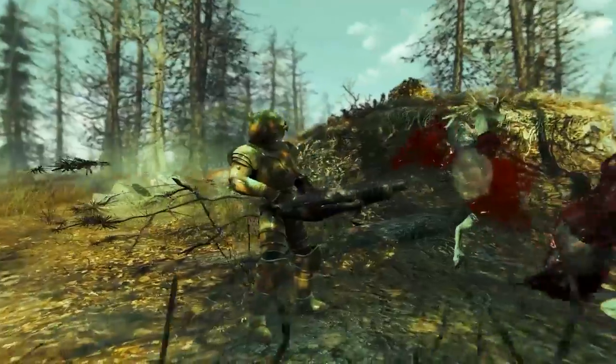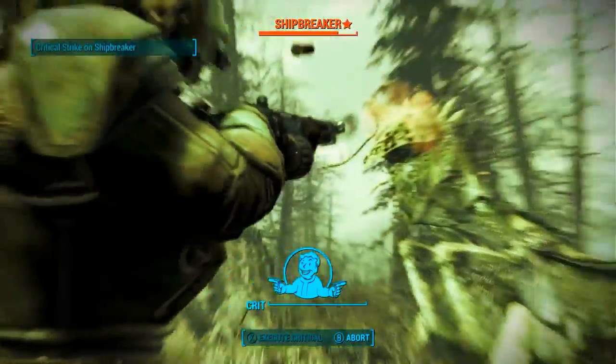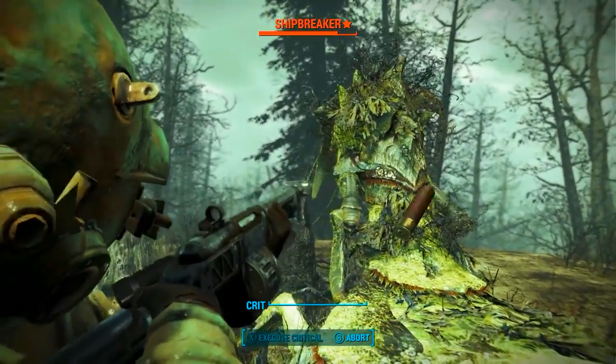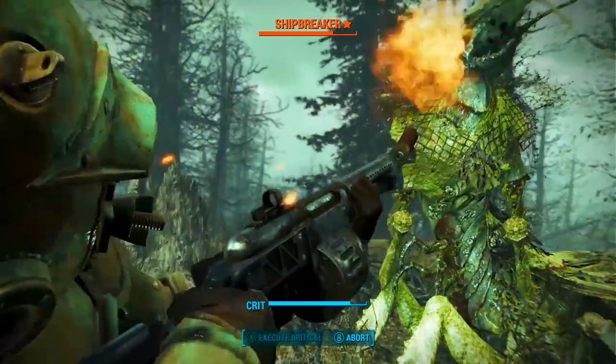The second way is to just walk around the island and without the radio signal coming up you can just run into Ship Breaker. Ship Breaker randomly spawns and despawns and only sticks around for a couple of minutes. So there's no single location - there aren't even multiple locations I can tell you to go to. It randomly spawns everywhere on the island of Far Harbour.